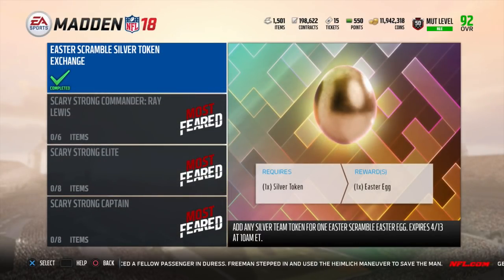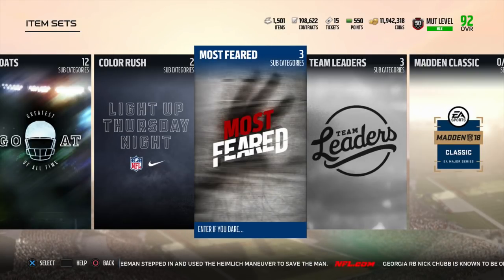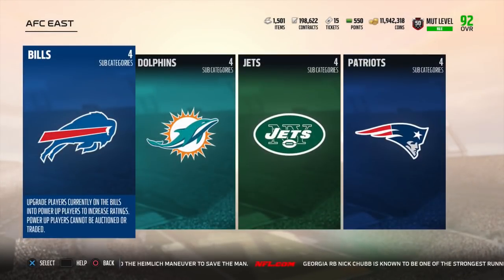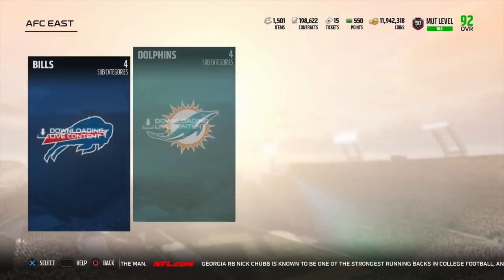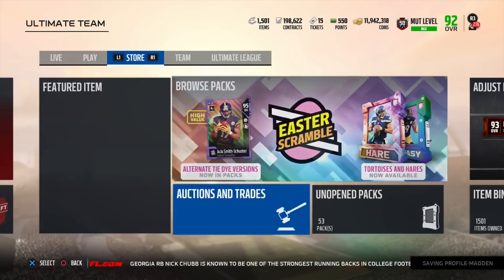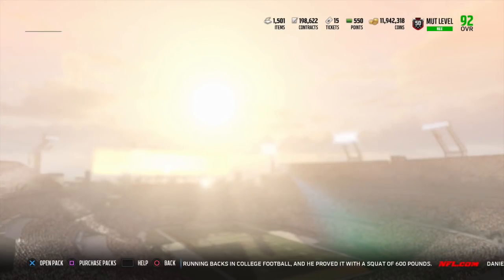There is an additional one egg in the Scary Strong set for one silver token, bringing us to 14. Then moving on to a gold token for four eggs in the Matt Forte power-up set — we go to Upgrades, Players, AFC, AFC East, Jets, and here is Matt Forte. That gets us an additional four, up to 18. On day three, we had three eggs available for sale for 5K each in the Items tab, giving us three additional eggs and bringing us up to 21.